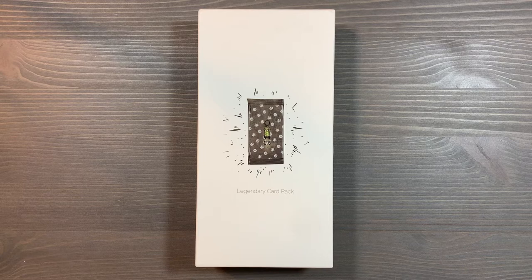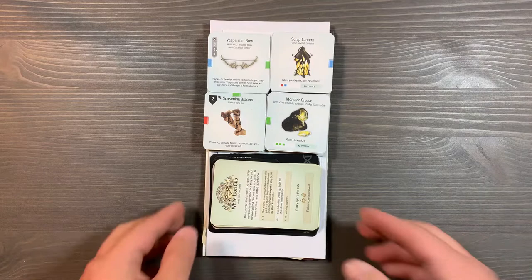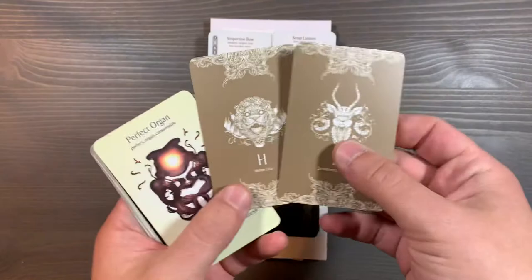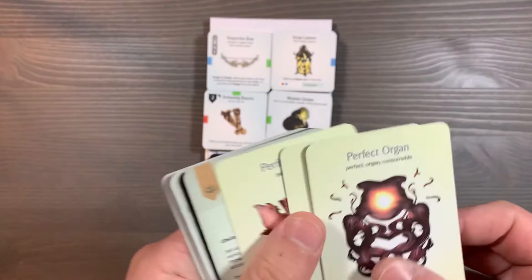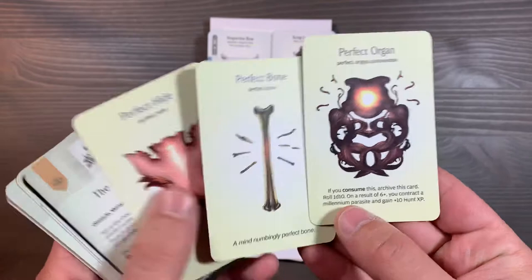First, let's take a look at all of our large cards. These cards include a couple of new events for the Screaming Antelope and White Lion to replace the old events. I'll leave these here for you to read if you'd like to pause the video. We also have three new basic resources in the form of perfect resources: Organ, Bone, and Hive.